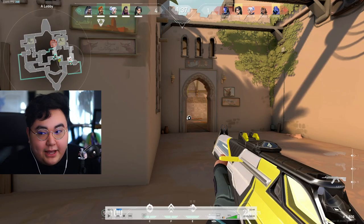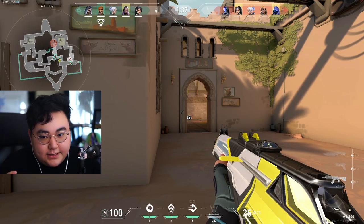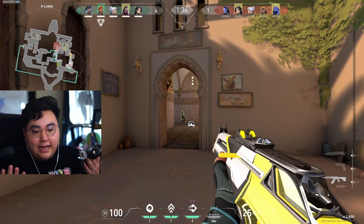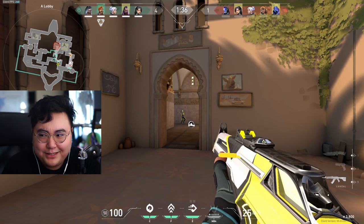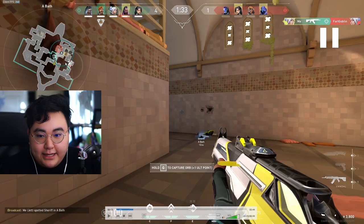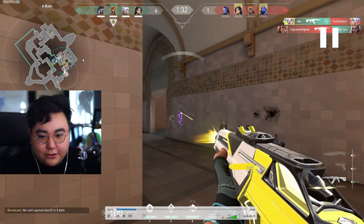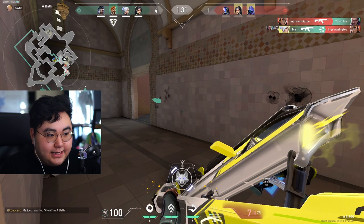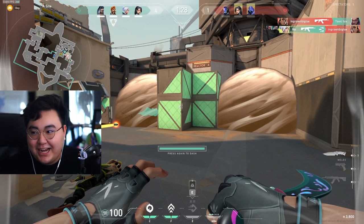If I wide swing right away, I just need to worry about this first choke point. I wide swung, I beat them there, and I get the kill. I'm just running forward — there's no way he could be to my right. I see the raise, my Fade reveals him, I spam him, he's dead. And I don't even need to use my dash here.